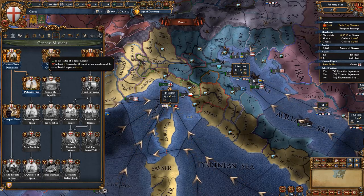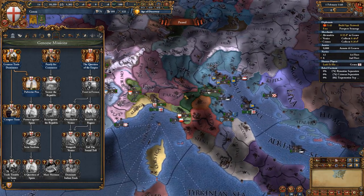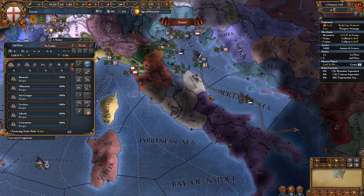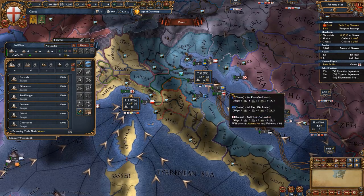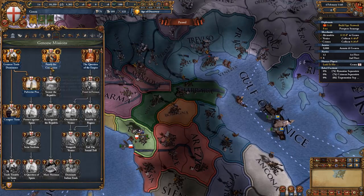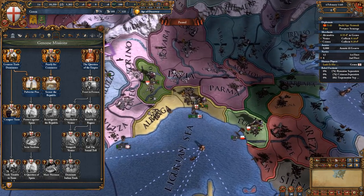To finish the second mission which requires six members in your trade league, you need to invite nations in the Venetian trade node, and to do that you need one percent of that trade node. To cheese this, send your six light ships to protect trade in the Venetian trade node, giving you one percent of it. This allows you to invite Mantua and Bologna into your trade league, completing the second mission. Doing the third mission is also quite easy — simply recruit a few more units.